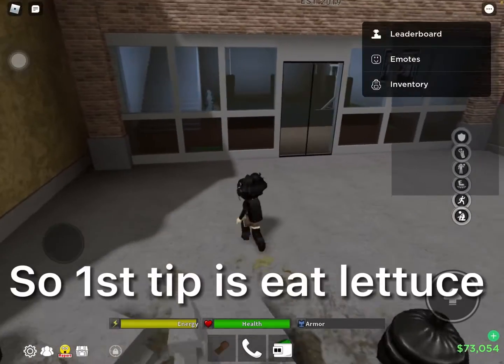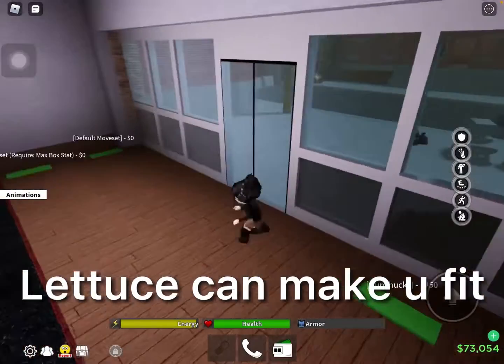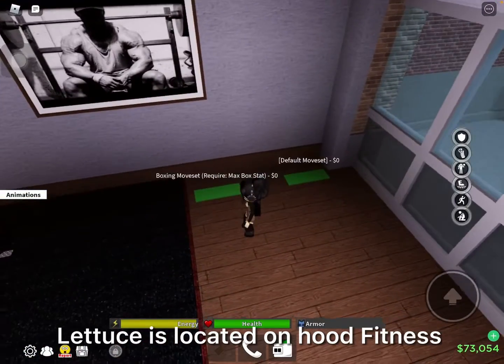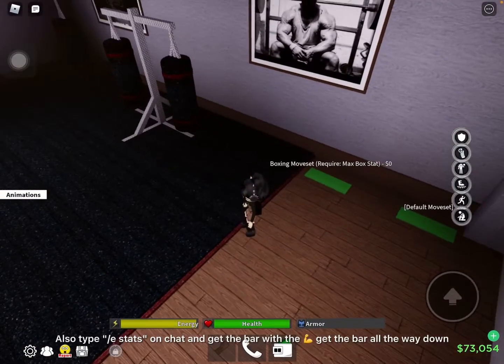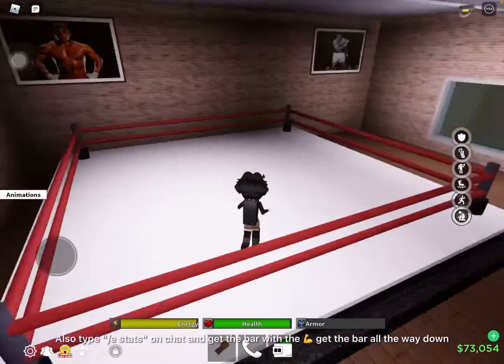Tips on Da Hood. First tip is eat lettuce. Lettuce can make you fit. Lettuce is located on Hood Fitness. Also type e-stats on chat and get the bar all the way down.